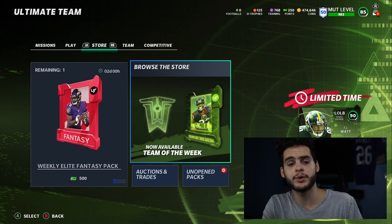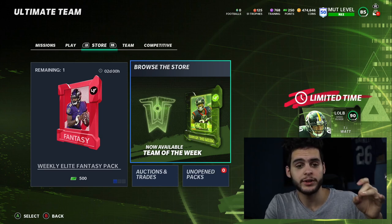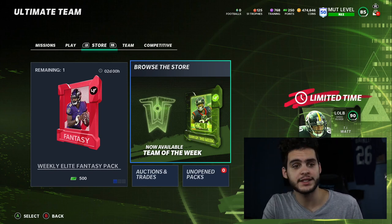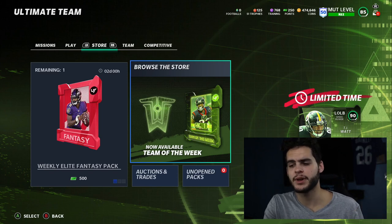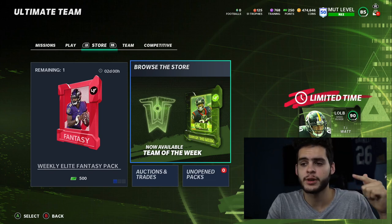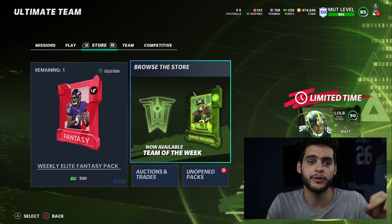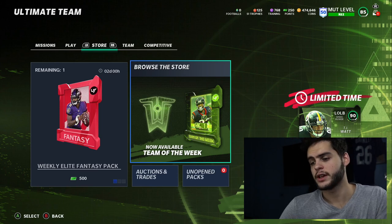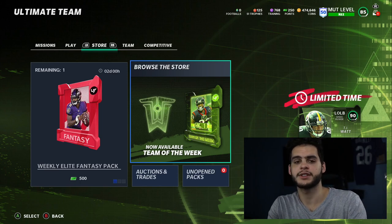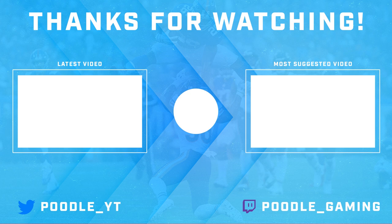Remember, to be shouted out in the next Poodle Squad, turn on that notification bell, smash the like button, and comment 'Poodle Squad' below. For the gift card giveaway specifically, also include your console. Poodle Squad is going to be super fun — people have been asking for shoutouts for months and I figured let's make something fun out of it. Make sure to hit that like button, turn on the notification bell, and comment below what Team of the Year player you're hoping to pull. Enjoy the rest of your day, guys — see you later.